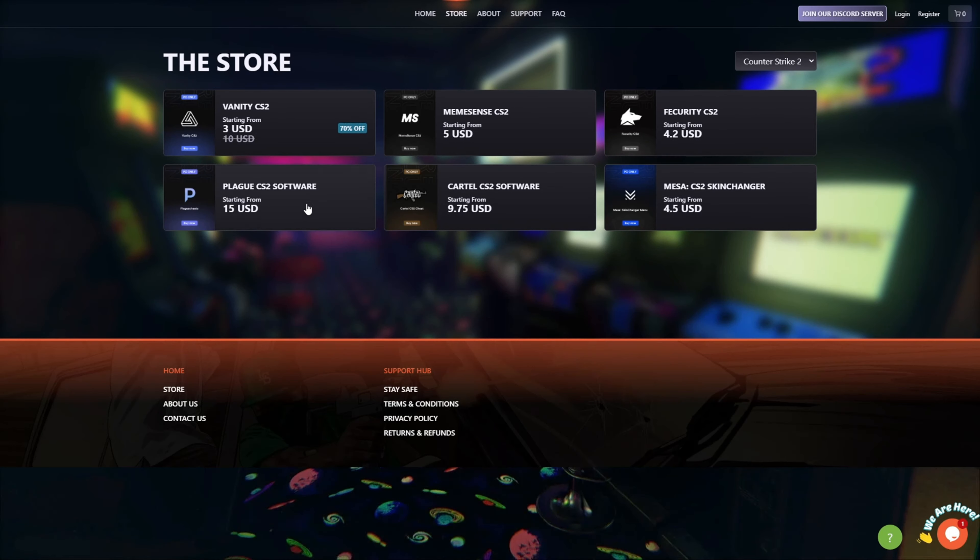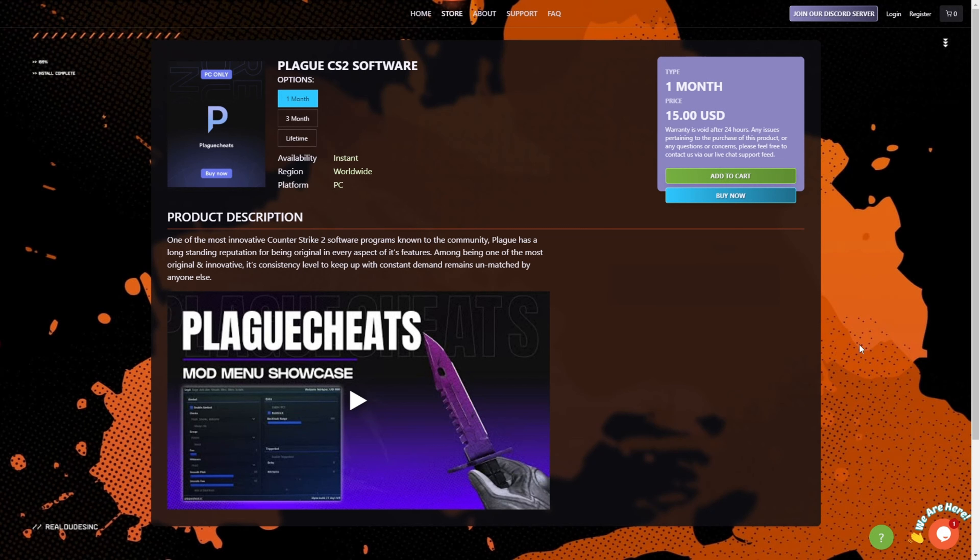but a lot of times you can actually kill it. This video is actually sponsored by Real Dudes — it's an online store with a lot of cheats and spoofers for different games. Here you can buy Plugcheat, which I am showing in this video. So yeah, if you like the cheat, just go to the link in the description and you can purchase Plugcheat there. Now back to the video.